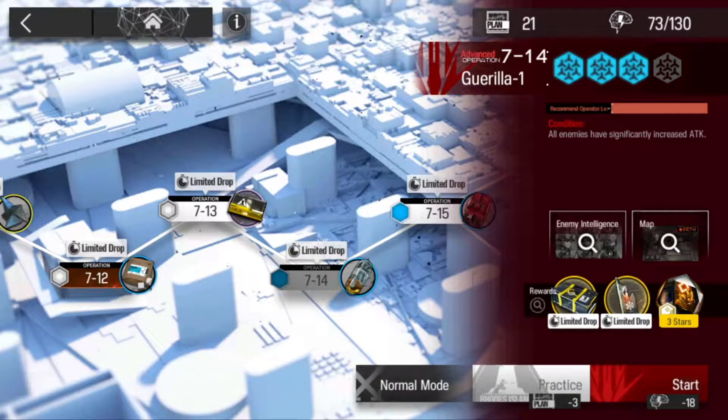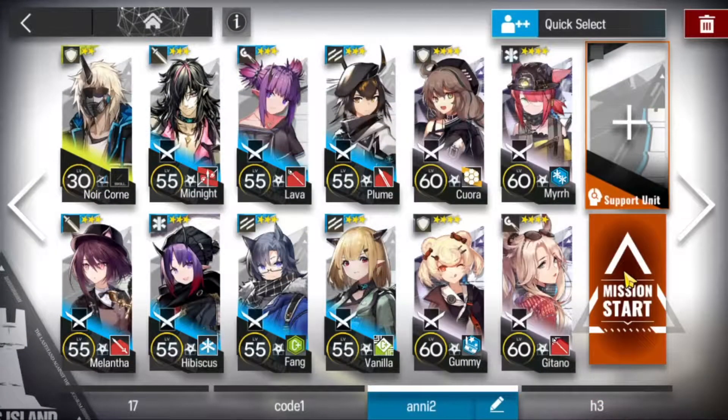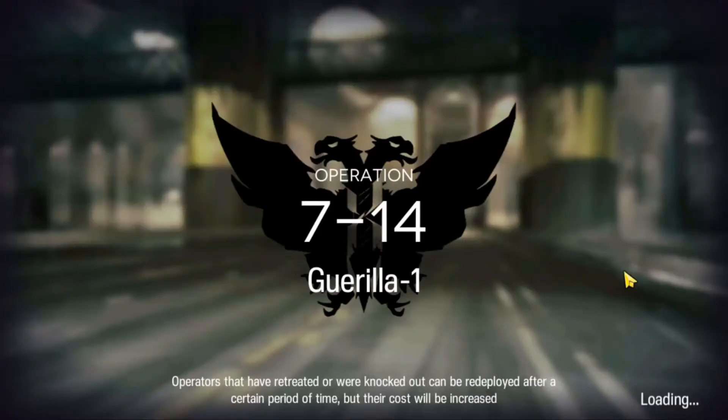Hey guys, it's Miles here. Let's clear 7-14 challenge mode with low rarity. This is the team I'm going to bring in — let's do this. And for more low rarity clears, check out the links in the description below.